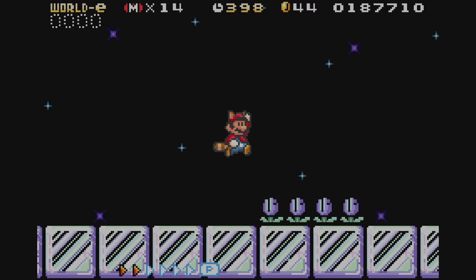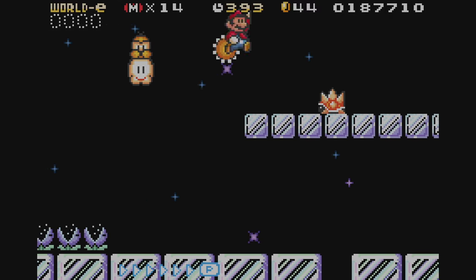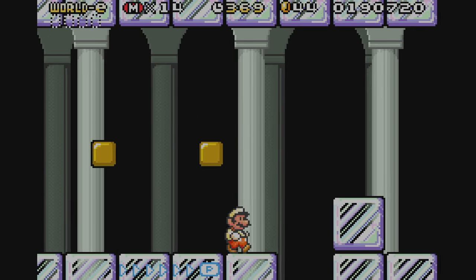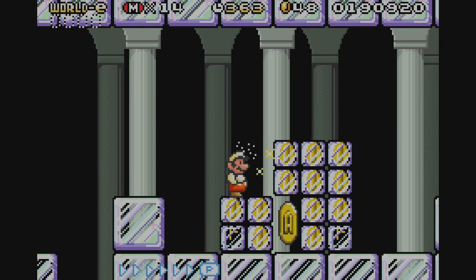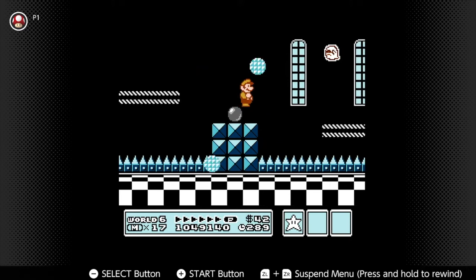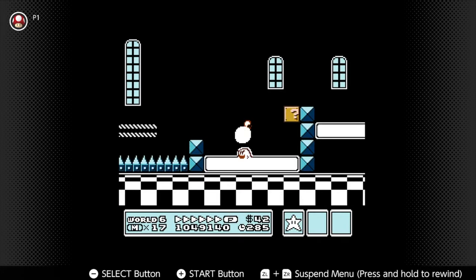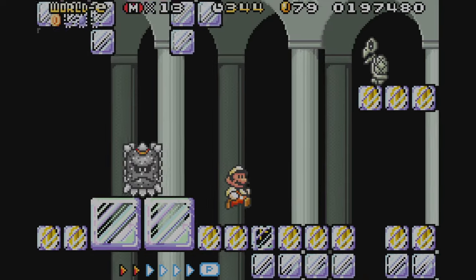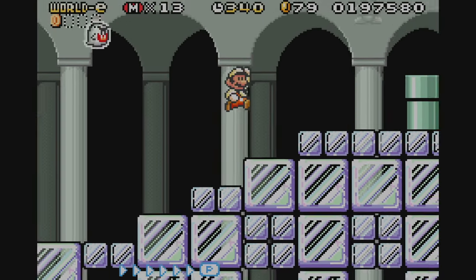Continuing the trend of ice stages is Ice Cubed. This is another stage that I think would fit perfectly in the base game. Though there isn't really anything unique here, I enjoyed the stage a lot, because it did a much better job of being an ice castle than the second castle you find in Ice Land, as it feels like a ghost house rather than a castle amongst ice levels. Though I generally don't tend to like ice levels, this one stood out because I thought it was a lot better than what was in the base game.